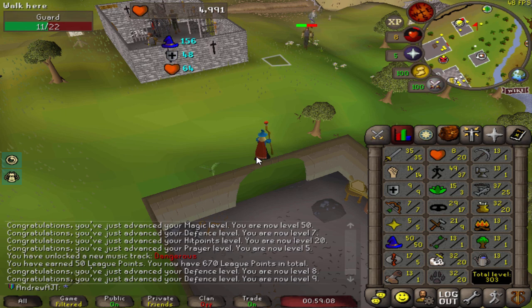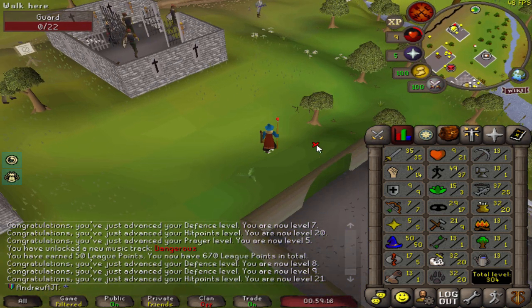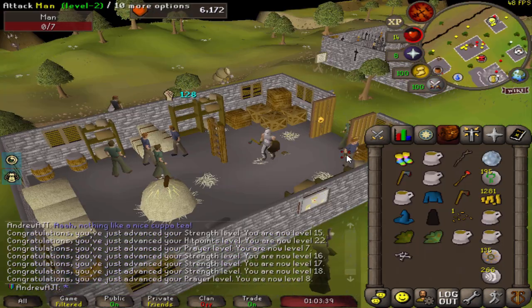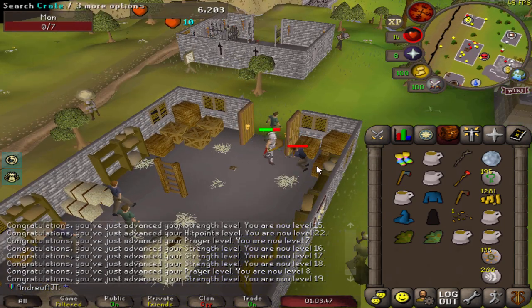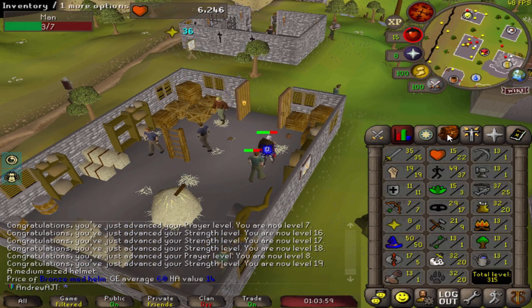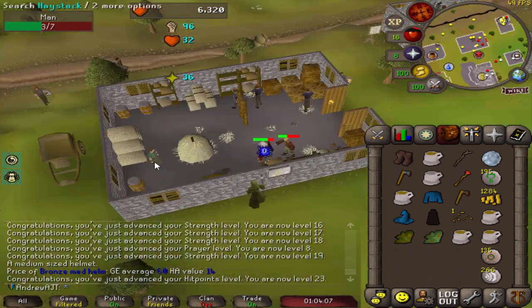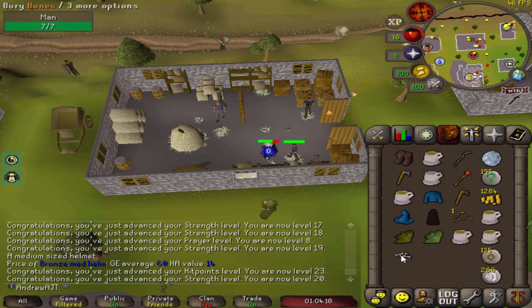After that I decided to train my defense just to have some durability versus all the quest bosses and monsters I needed to fight. I didn't want to do too much training because you can do a lot of it through quests, but I also wanted to pick up a few strength levels, and prayer and HP as well. Because we unlocked the tier 2 relic in the last video, the XP rate has gone up from times 5 to times 8, so even combat training is very fast.